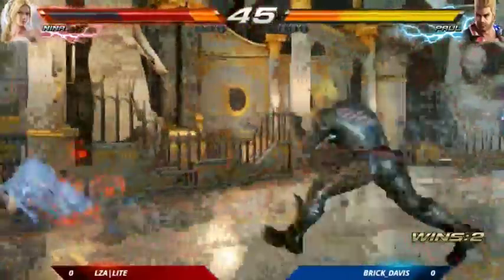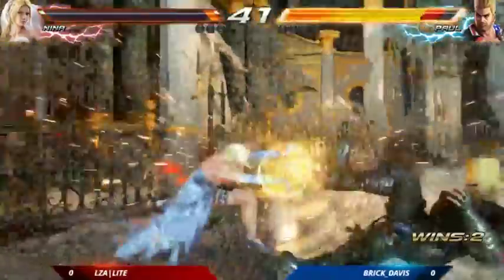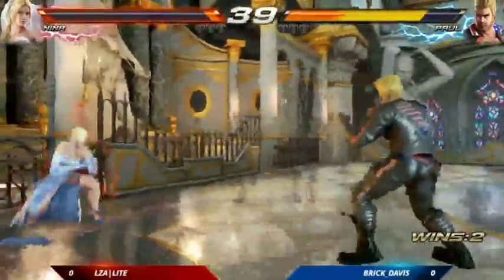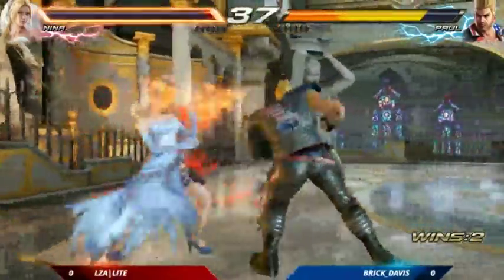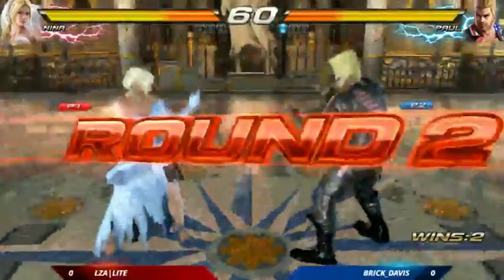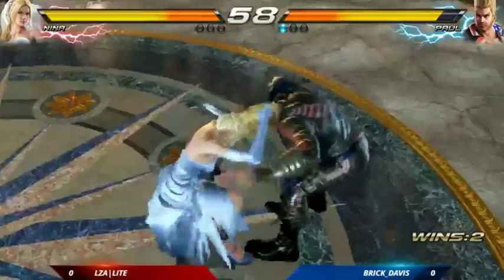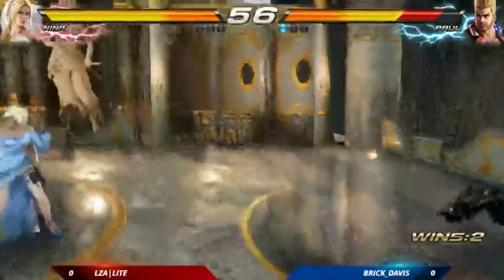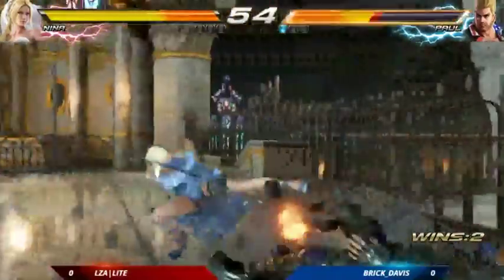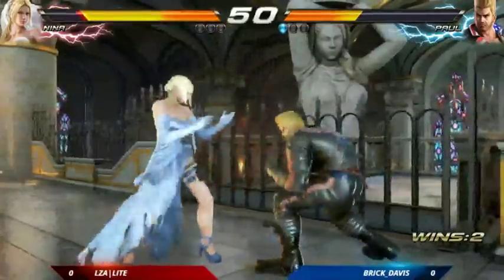Let's see if he was able to turn around. Wow, punch to the floor — goes for the power crush, got some movement here, goes for the upward. Nice punish there for Paul Phoenix, closing out that first round. Goes for the command grab, pushing towards the wall — no tech roll, very interesting.